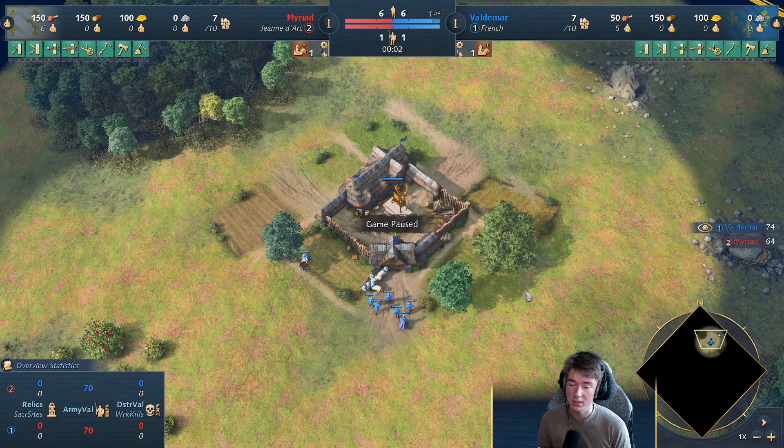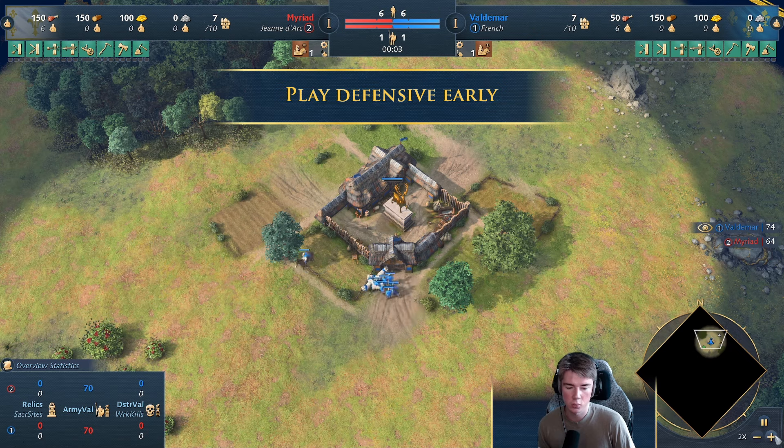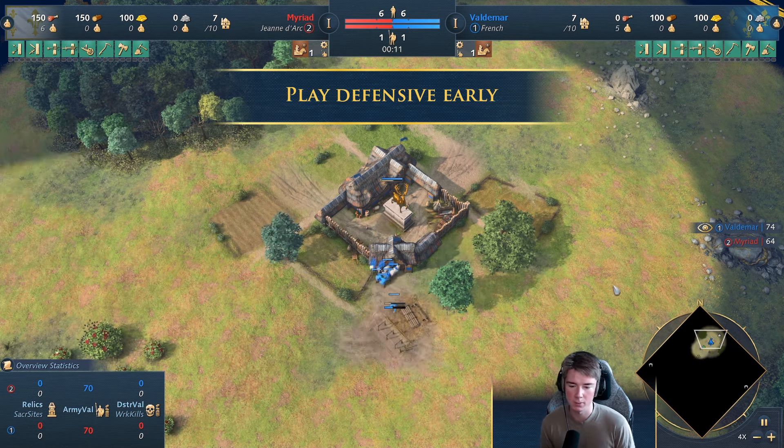When you play a civ that has knights, your scalability is really good. When you're up against somebody who's in Castle Age, it's great because you have these knights that can really beat up man-at-arms and smaller amounts of knights as well. On top of that, if you're walling a little bit — like in Age of Empires 2 — you're not going to struggle so much against raids.